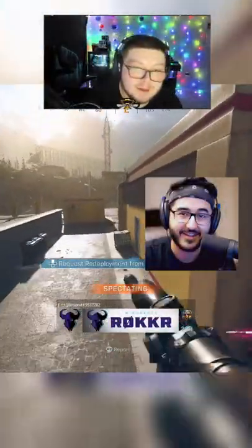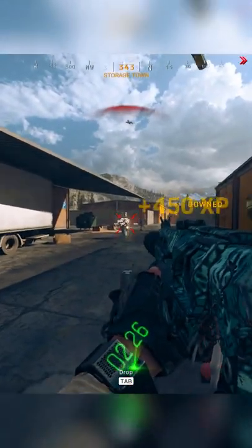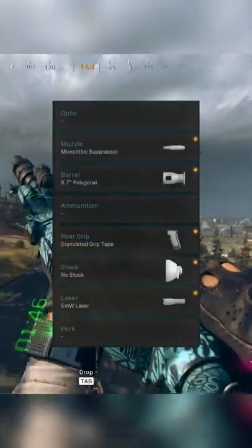He didn't show his loadout while I was in his stream, but from what I could tell it seemed like a hipfire Bison build. This gun really doesn't have many attachments so it's pretty easy to figure out the build. Now don't get me wrong, I don't think this is gonna be meta, but it's definitely a fun gun to run around with.